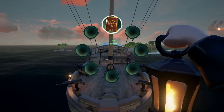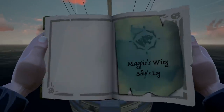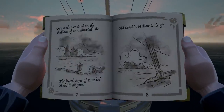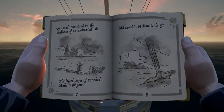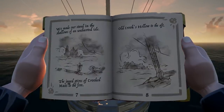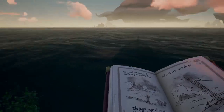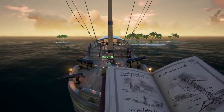So I'll show you here. We've got ourselves a journal, and in the journal, it told us to go find the beloved magpie. It says we made our stand off the shallows of the uncharted isle, the jagged spires of crooked mast to the fore, and old Crooks Hollow to the aft. Meaning that island over there, and an island over there — we found this uncharted thing, and down here, we found the magpie.